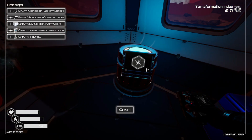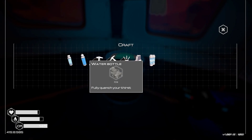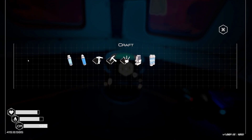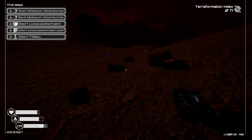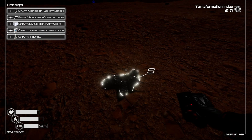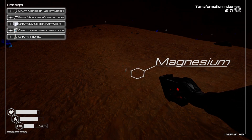Once you've got a little more backpack space, find a couple each of silicone and magnesium. You want four silicone and five magnesium. You can pick up other things along the way, but those are what you need to focus on. It is dark out there, and you won't have a flashlight until you get these particular materials.